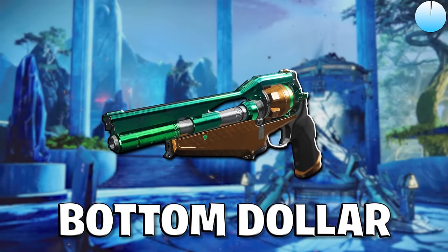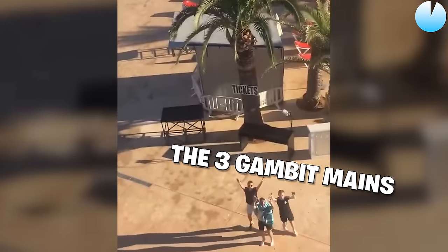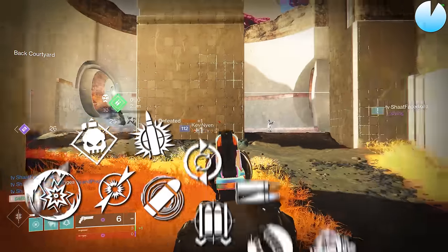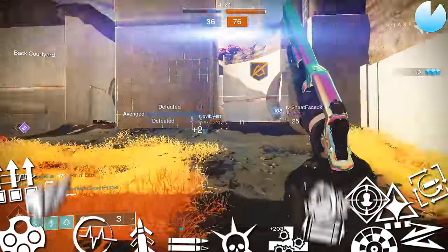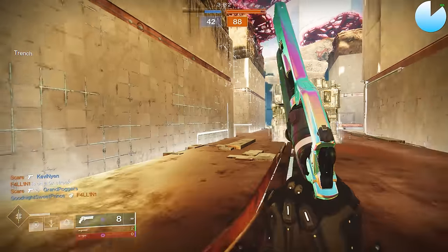Bottom Dollar is a Void 120 RPM hand cannon, which is off-limits to basically all of us except for the few Gambit lovers out there. Adding insult to injury, it has 12 perks in each of the last two columns, making it much harder to get your desired god roll. But if you're up for the grind, how good is the Bottom Dollar?